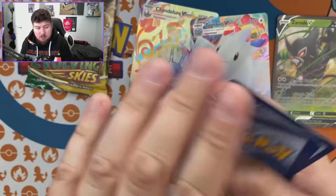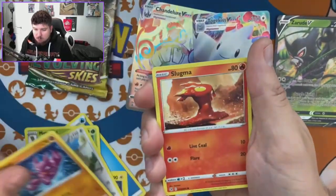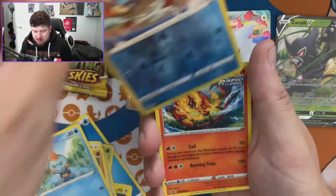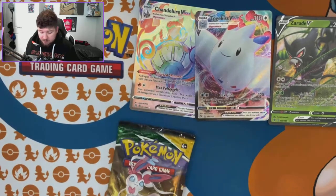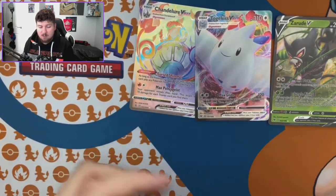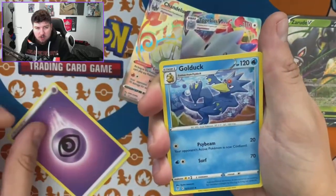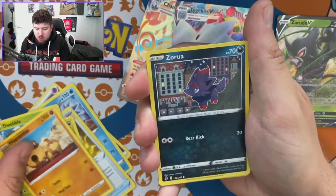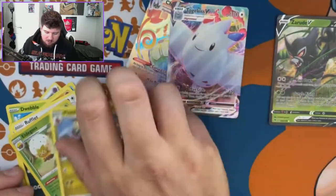Last two packs. Fusion Strike — really want that Gengar, he's a cool guy. We got Metapod, Persian, Gligar, Skiddo, a reverse holo, and a Centiskorch. Last pack ever — magic pause if you want. Psychic energy, Psyduck, Dwebble, Hippopotas, Rufflet, Eldegoss, and we end with a Flapple. That's it.